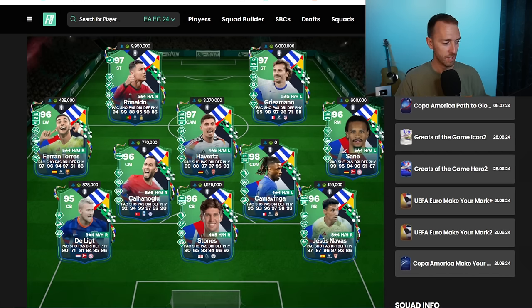Some of them are more packable than others. Like Ferran Torres, I sold him at 1.1 mil yesterday right away, but he seems to be a lot more packable than, say, Shalhanoglu or Delict. But again, be very, very careful with some of these.